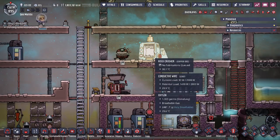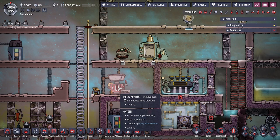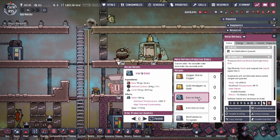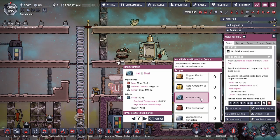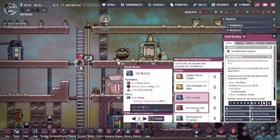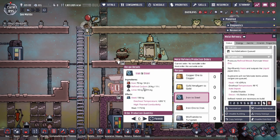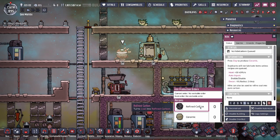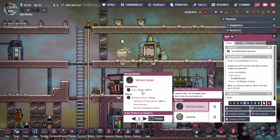Those are the metal ores and refined metals covered. One last important topic is steel. You might be wondering why you don't see a steel recipe in your Metal Refinery — that's because steel has to be unlocked. To unlock steel, you need specific ingredients: refined iron and refined carbon. Refined carbon is made at the kiln — by clicking on the kiln you can make refined carbon as long as you have coal. You'll want to stockpile coal because steel is something you're going to need in the late game.